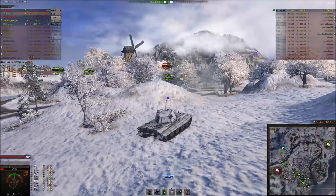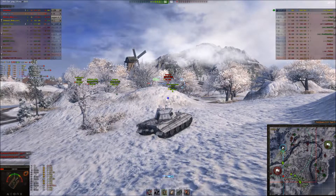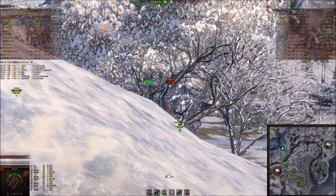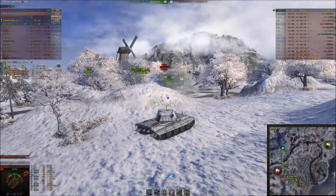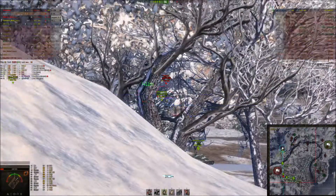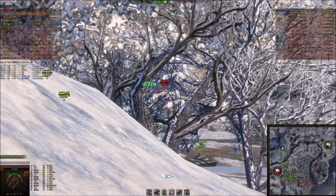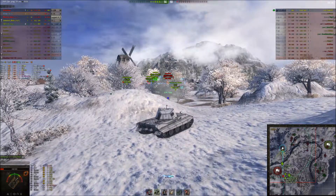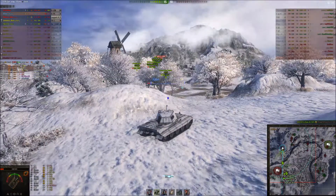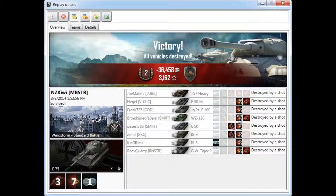I switched to HE at this stage, just waiting for a reload. The shot does only 16 points of damage. Maybe I should have loaded gold in front of him. 16 points — better than nothing. I reload — and it bounces. The old theory of switching to AP isn't always the best, so I switch back to gold. Our Waffle Tractor takes him out. He got a good number of kills in the end, and it was all around a pretty good game. I hope you enjoyed it — until next time.